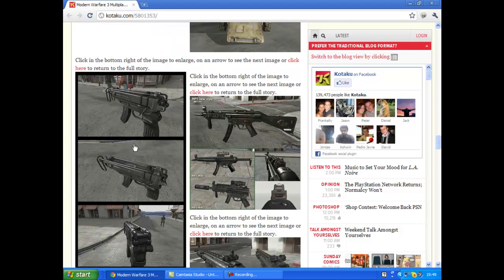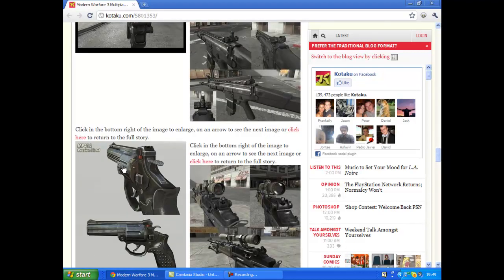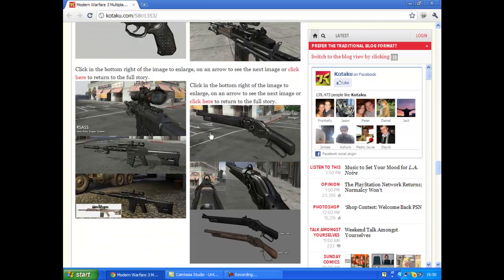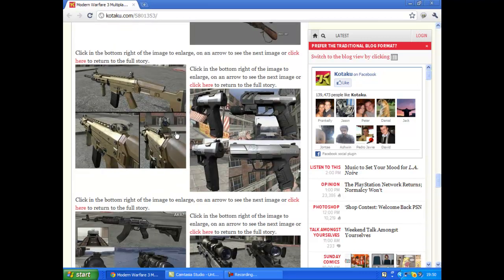Scrolling down, you've got the Scorpion — or Scorpio, whatever you call it. There's a pistol, the MP412 Russian pistol, which looks quite good. There are some snipers, and the Model 1887 is back in the game, but instead of having the brown-gold look from Modern Warfare 2, it's just plain black — so it's a bit different. There are some cool little pistols there too.